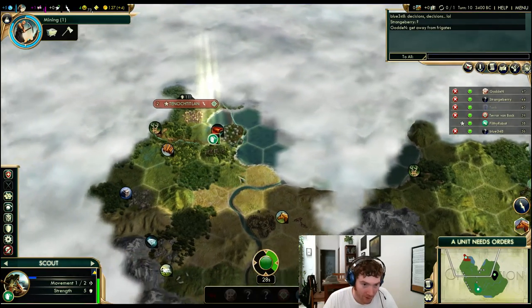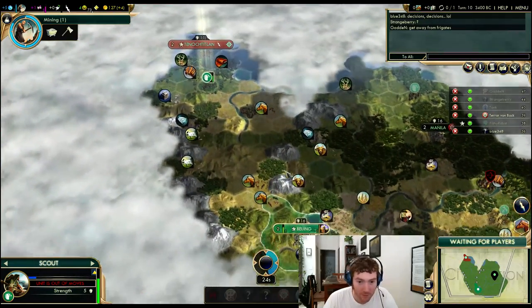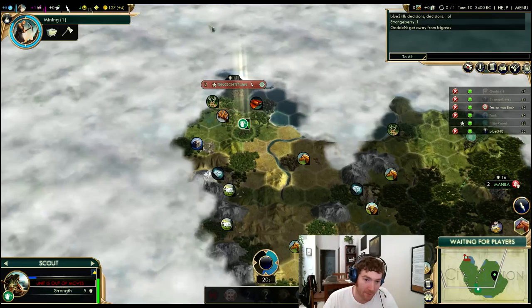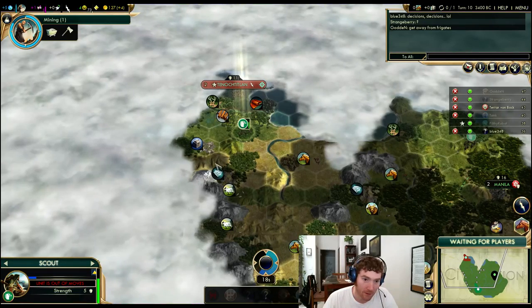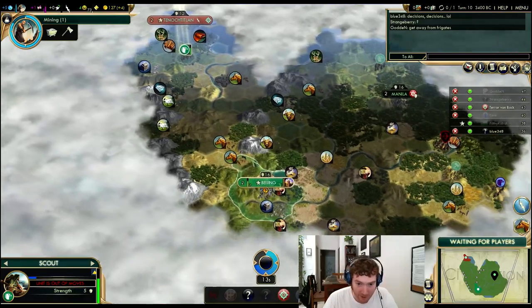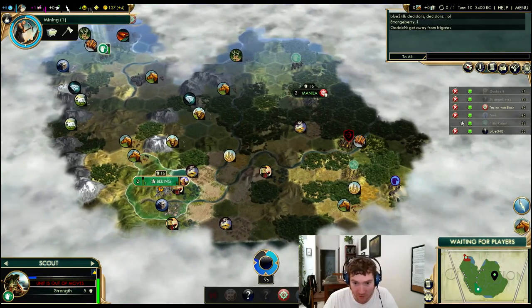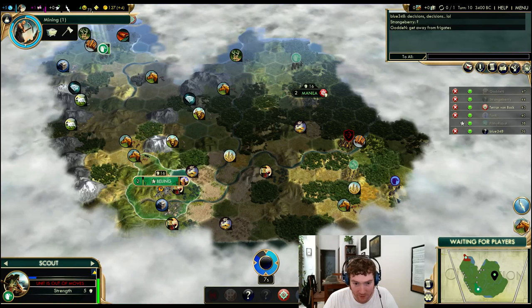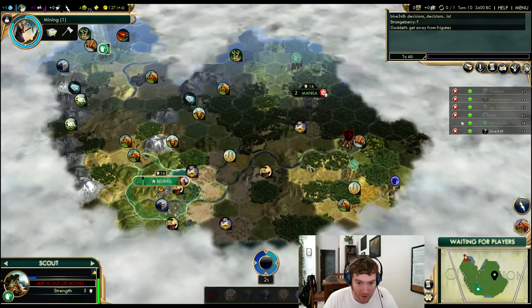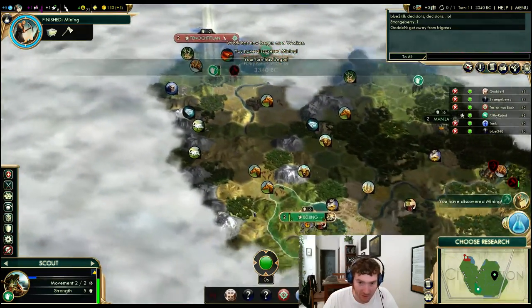Let's have a look at his capital — it's a two-pop cap, just like mine. It looks decent though. That means there's potentially a religious city state in here, so I want to go meet them. Because if he found it I can find it — I'm not that far behind him. So if I get this shrine out and then could go meet that religious city state, that would be huge. This guy's going to be scooping all my ruins over here.